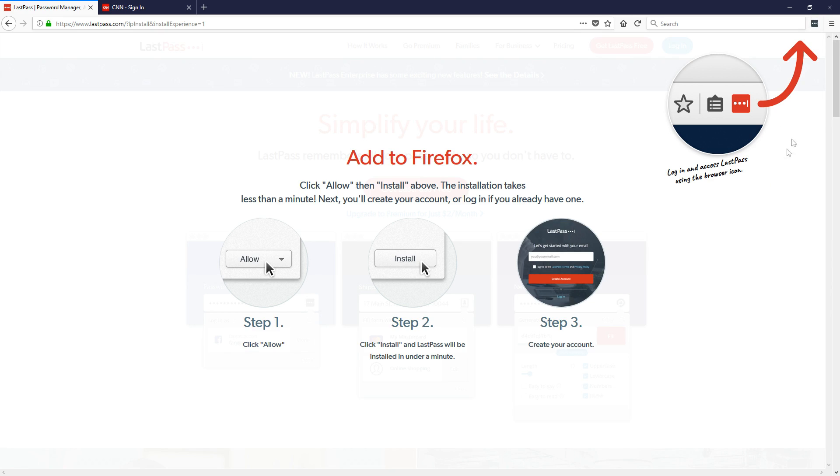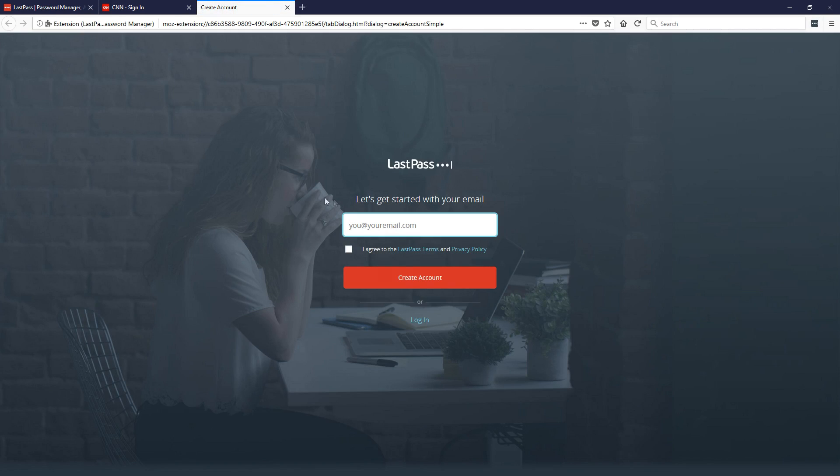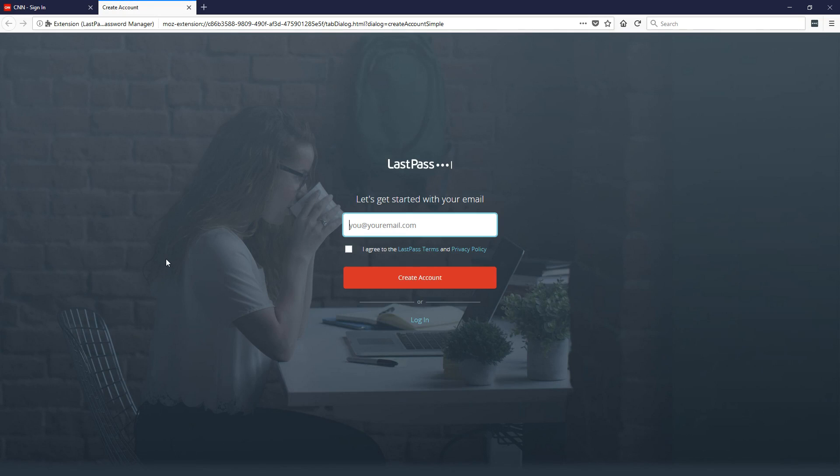What we need to do from here is click on the icon and then click Create Account. From here you need to put your email address in, agree to the terms, and then click Create Account.